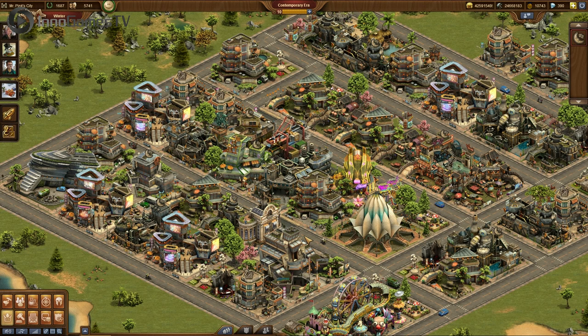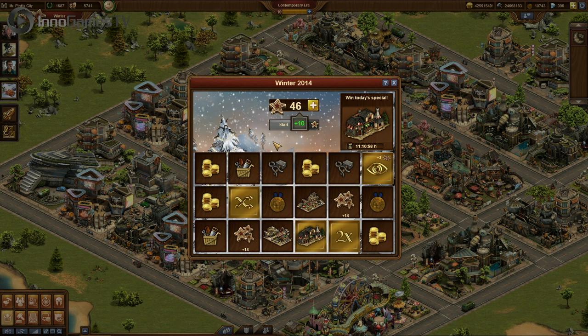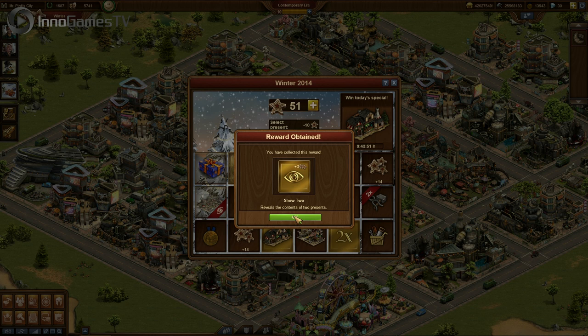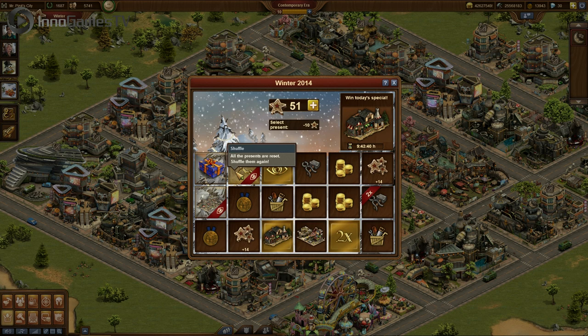These stars you can take into the winter event window. When you click start, all your presents get shuffled. Now you start opening. Opening a present costs 10 stars and every present reveals a great reward for you. You can find coins, supplies, buildings — and every day there is a special reward hidden among your presents. You can open as many presents as you want and as many as you have stars for. However, there are a few special tiles hidden among your presents, like the 'show 2' which reveals the contents of two other presents, giving you a sneak peek. They get highlighted with a red ribbon on the side, so you can decide if you want to open them or at what time.